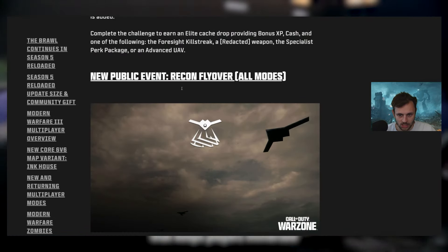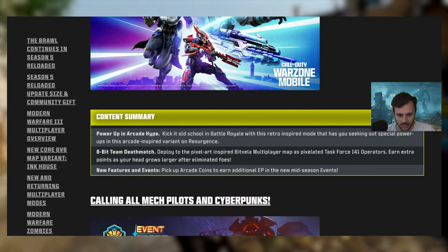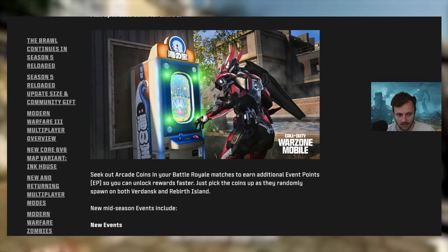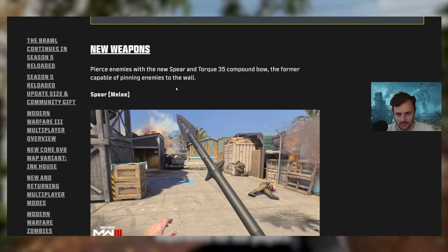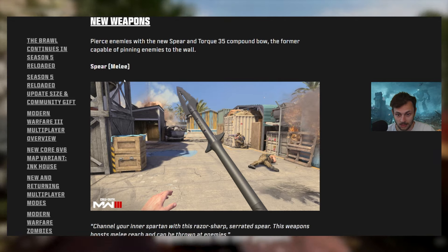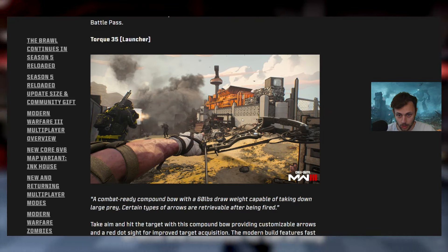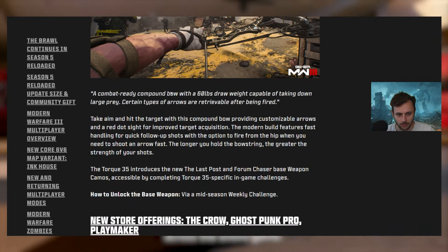Other Warzone additions include Elite Contracts, all-modes public events, Recon Flyover, and Advance to AVs. For weapons, the Spear DLC weapon is available, and the Torque 35 launcher — which is more like a crossbow — is also coming.